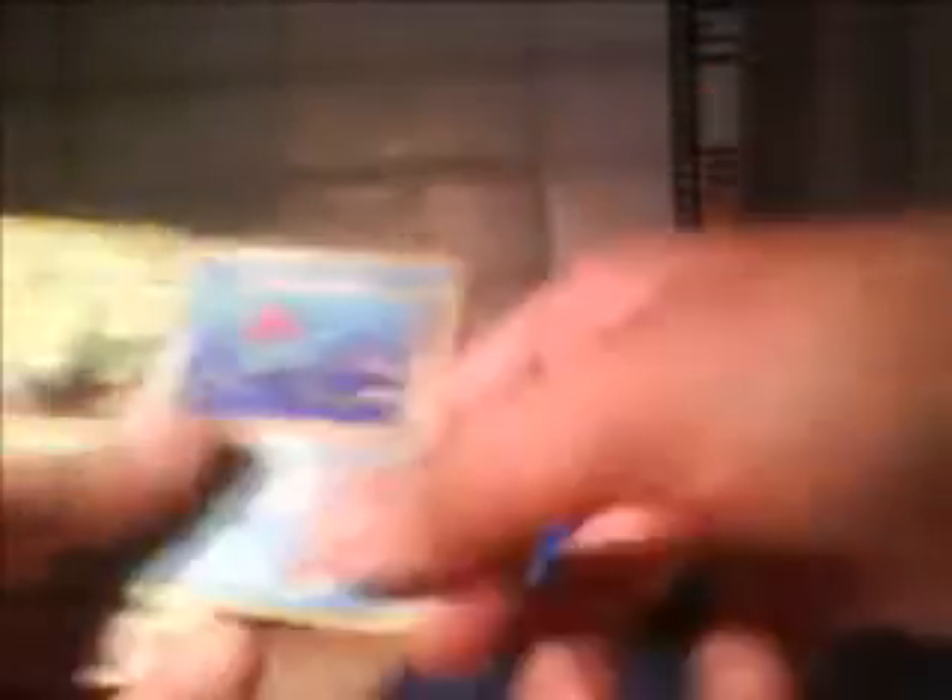Somewhat disheartening that I can't open these packs as I'd like to. In this one we've got a Magneton. Obviously Lieutenant Surge's. Misty. Lieutenant Surge again. Trainer — not too sure what that trainer is. Tentacool. Oddish. Lieutenant Surge's Bureau. Brock's Geodude. Lieutenant Surge's Pikachu. And Erika's Bellsprout.